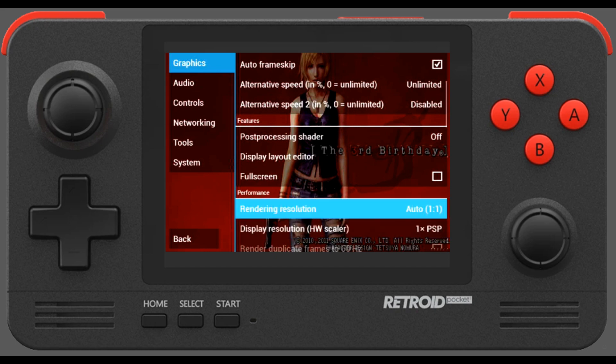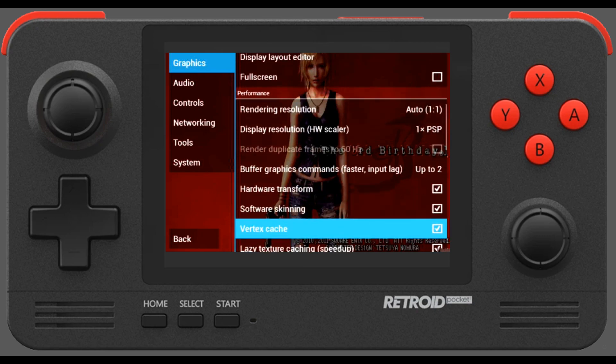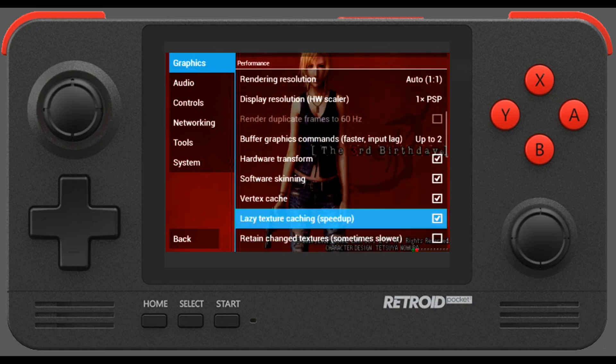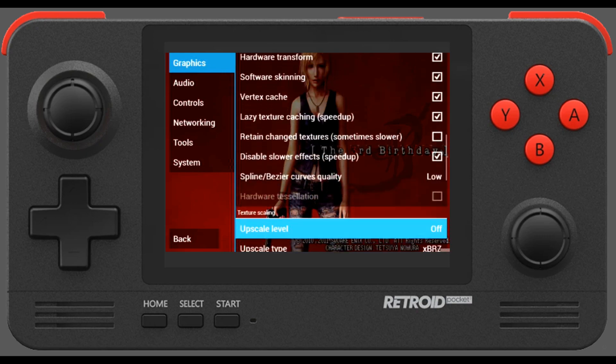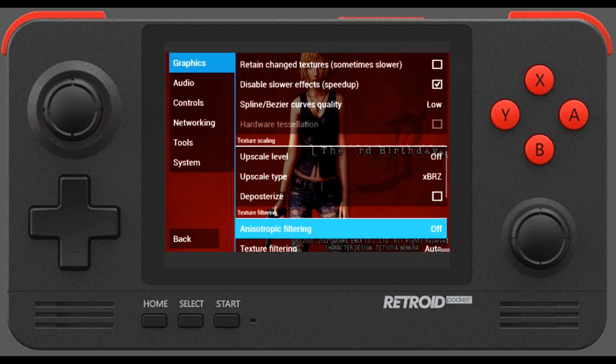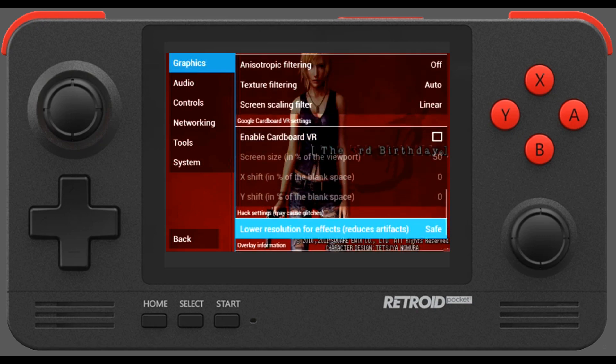It's very important here that we leave rendering resolution and display resolution to one times scale for the PSP. Further down, as you can see, Hardware Transform, Software Skinning, Vertex Cache, and Lazy Texture Caching are all checked, as well as disable slower effects, to help speed up performance.